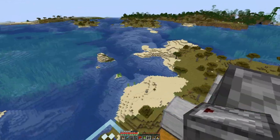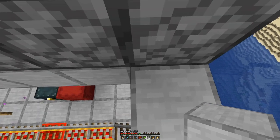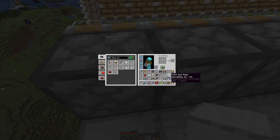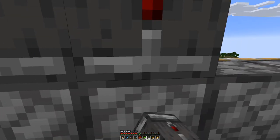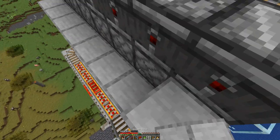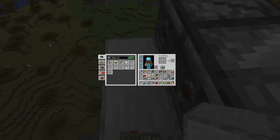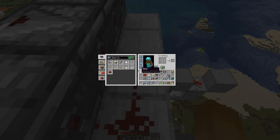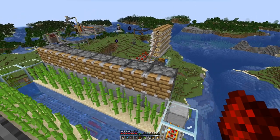On top we need observers that are facing inward so that when the sugarcane grows three blocks high it is detected and we can deal with that. To make this a bit easier, I'll place some blocks back here just for placing the observers. Then we need one block here because we need a bit of redstone that takes the signal output from the observer to the block and powers the piston, and then the same thing on the other side.